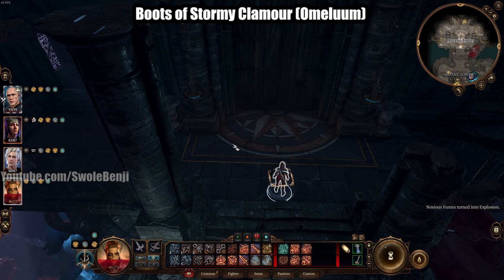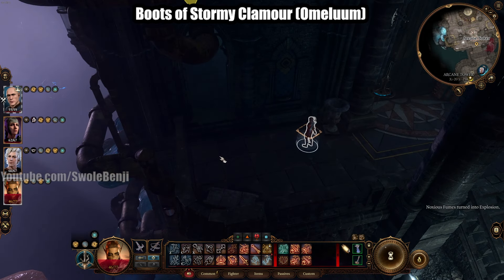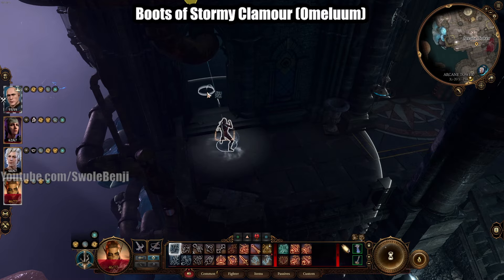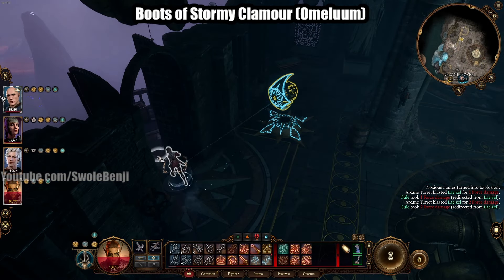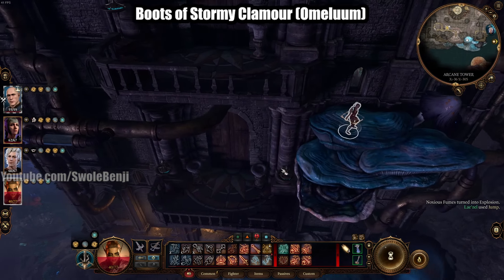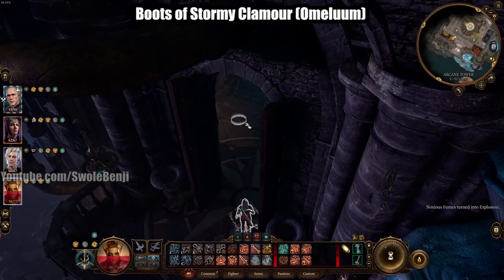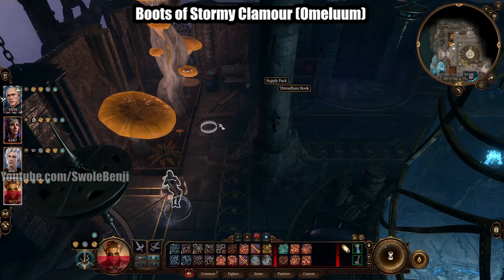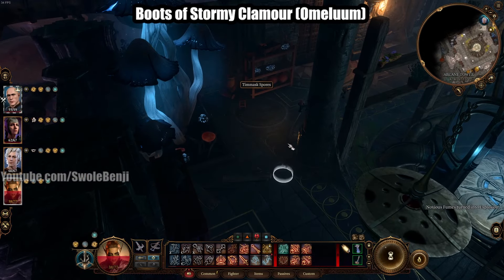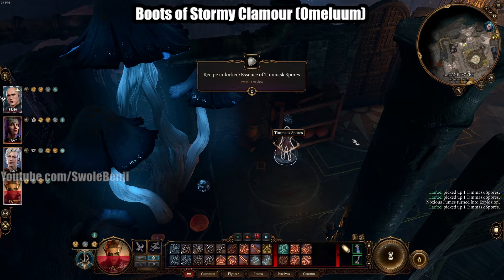Continue west up into the main door. You want to bring a lockpick character. Jump through, open the door, close it so you don't get hit by the turrets. Jump down into the next area, go in, and you need to loot a few things. On the northern shelf is Timmask Spores — go ahead and grab those.